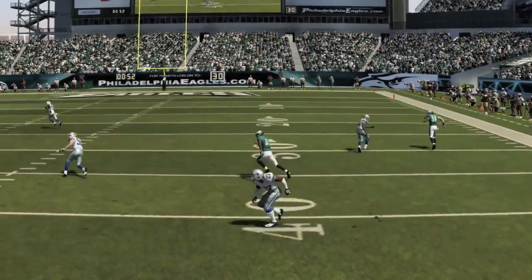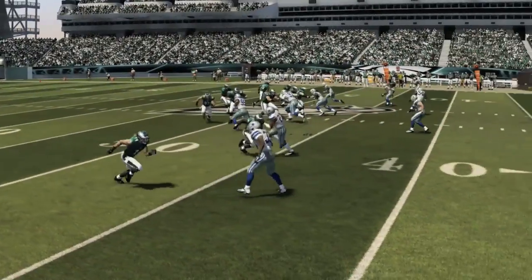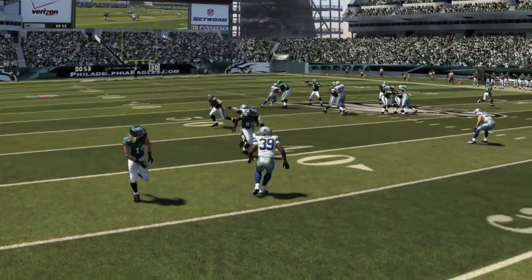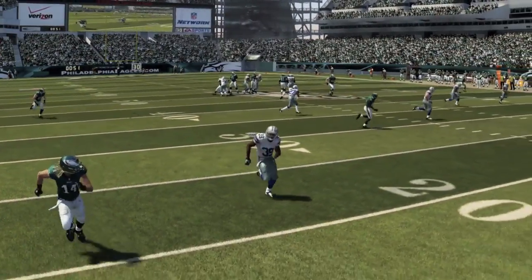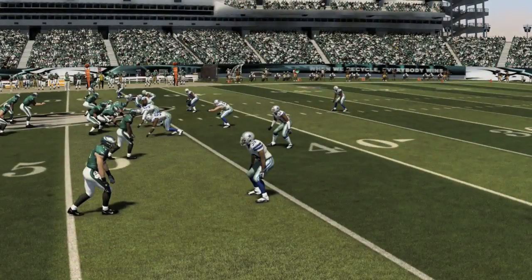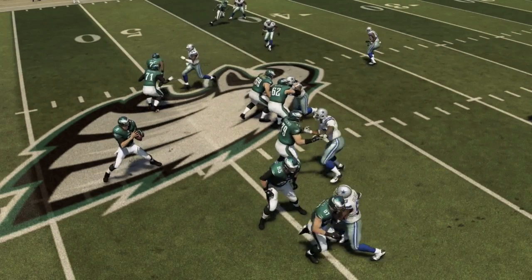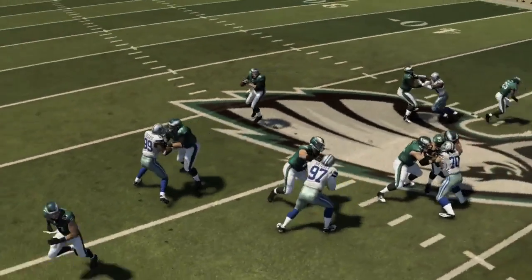I'm trying out some new sliders using a new format — basically adjusting the sliders according to what they say in terms of percentages. Pass coverage affects the CPU's ability to cover passes, so I've turned it up to 100. I also have reaction time, tackling, run blocking, and pass blocking all up to 100. And believe it or not, I'm getting great results — sacks, pressure, great interactions as far as what the game currently offers.